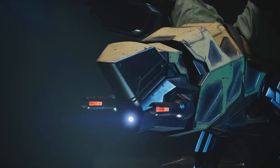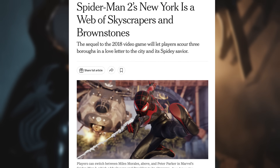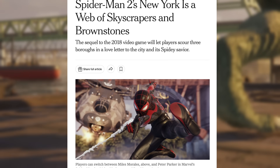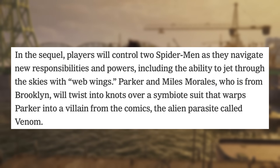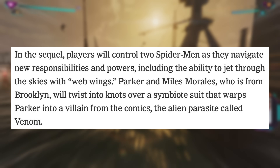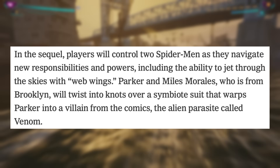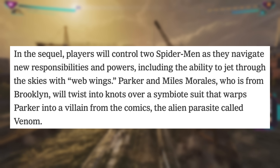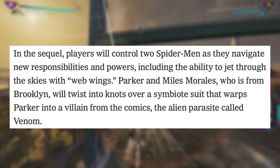Now let's get into the New York Times article entitled 'Spider-Man 2's New York is a Web of Skyscrapers and Brownstones,' written by Zachary Small. One key segment reads: 'In the sequel, players will control two Spider-Men as they navigate new responsibilities and powers, including the ability to jet through the skies with web wings. Parker and Miles Morales, who is from Brooklyn, will twist into knots over a symbiote suit that warps Parker into a villain from the comics — the alien parasite called Venom.'